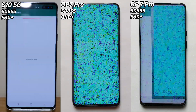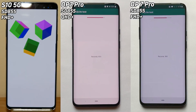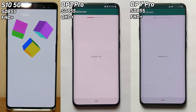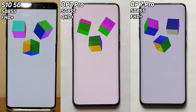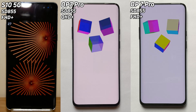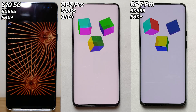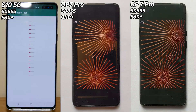And there it is — the S10 5G into the SQLite test. Absolutely amazing, it just went past in the blink of an eye. The OnePlus 7 Pro is now into the SQLite test but it's not doing so well there. It is also into the 3D Cubes test. The S10 5G clearly has a lead now over the other two devices, mainly because of that SQLite test.